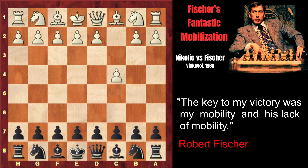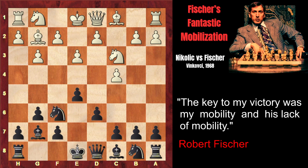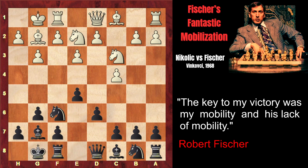White starts with c4, but very soon the game transposes into the King's Indian Defense, as Fischer opts for his favorite opening. The moves follow: g6, Nc3, Bg7, g3, e5, Bg2, d6, e3, Nf6, Ne2, castles, castles. Fischer then plays c6, restricting White's light-squared bishop and taking control of important squares. White plays d4.